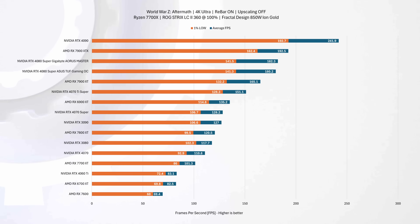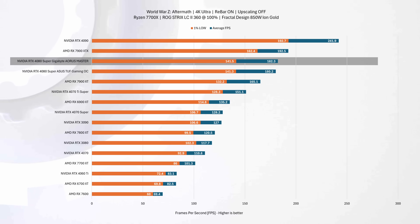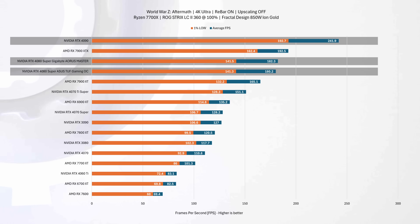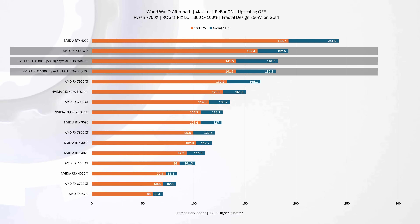Scaling up to 4K, the competition tightens. The Aorus Master edges out just barely, being fractionally ahead of TUF Gaming by less than 1% — they're virtually tied. In the larger context, both are outpaced by the RTX 4090 by a significant 33%, while TUF Gaming and Aorus Master trail AMD's RX 7900 XTX by about 6%.